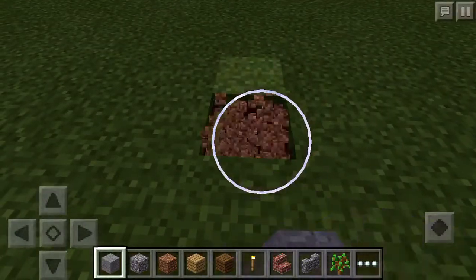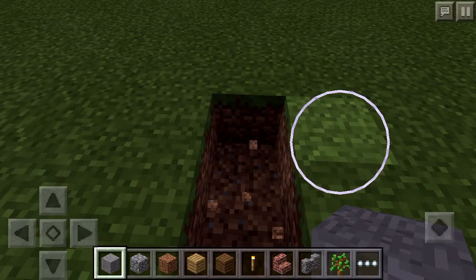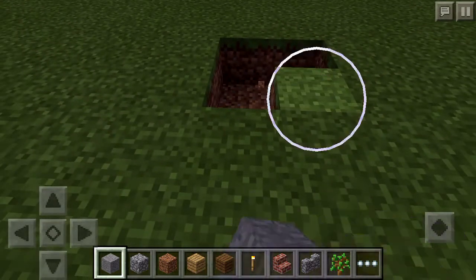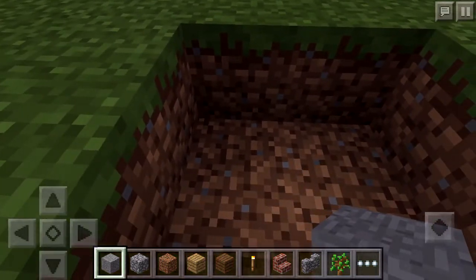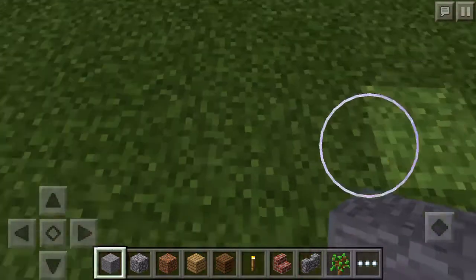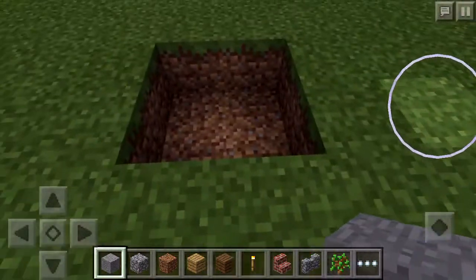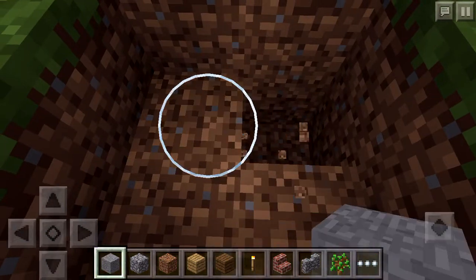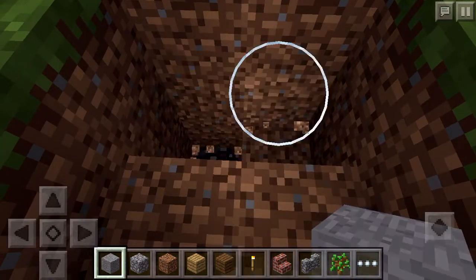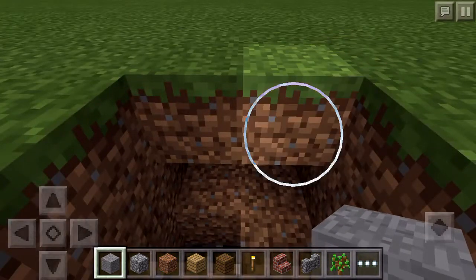So the first thing you have to do is just make a square — a big square, four squares — like this. Yeah, like this. Okay, we made this very small, so after that just take only two, and take also here.